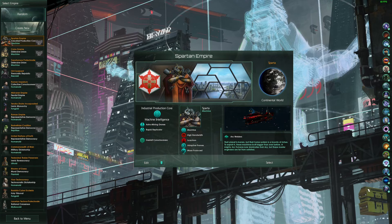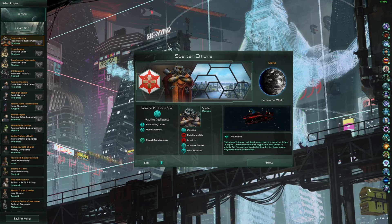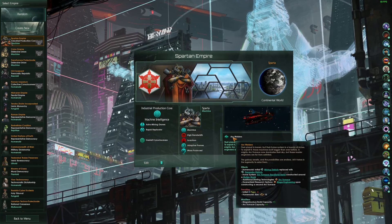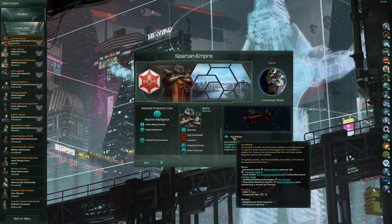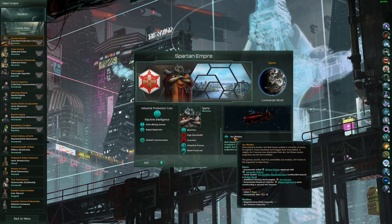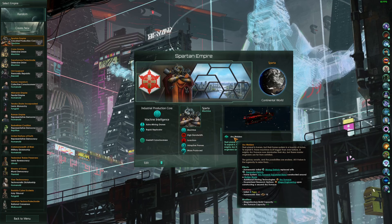Welcome back to another video. Today we're going to be looking at a powerful build with ARC Welders, which is one of the new Kilo structures in the Machine Age expansion. It gives you mineral deposits on basically every orbital body in your solar system.